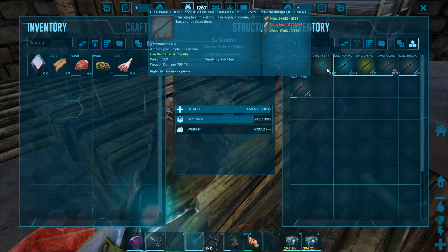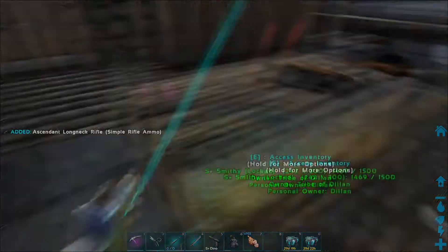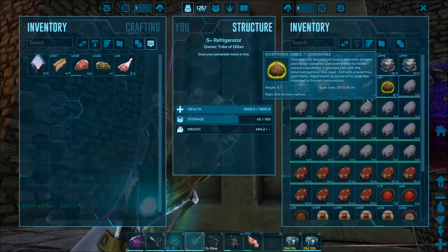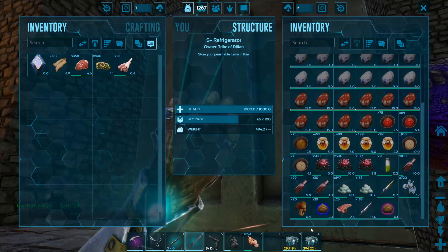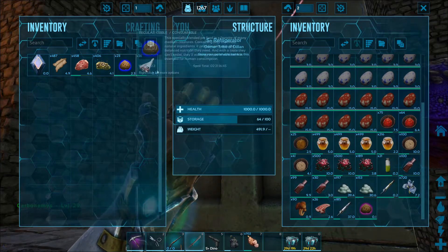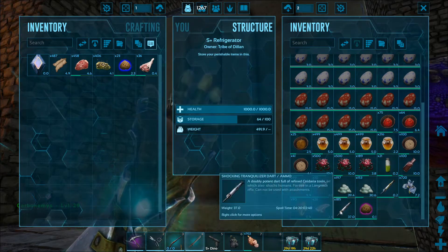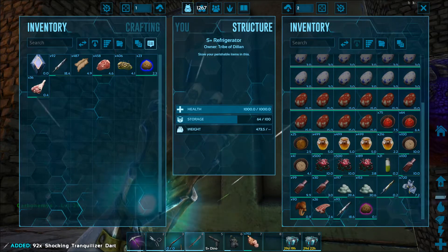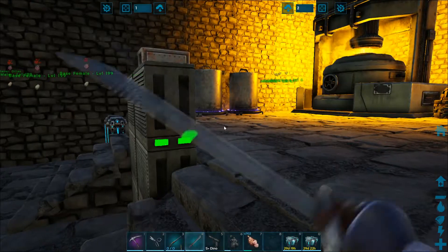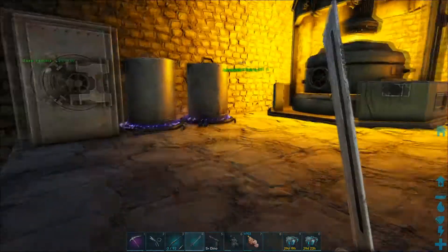I do want to craft that but a 404% one isn't that bad, so I think I'm going to take that out with us until this breaks. We want some regular kibble — I knew it was the blue one, I just couldn't remember what it was called. We need some regular kibble. Taking a bunch of darts with us as well. I'm hoping that with the upgraded rifle I'm not really going to need to use that many darts anyway.